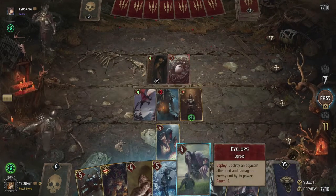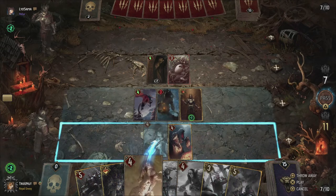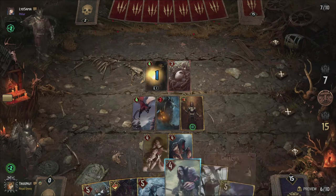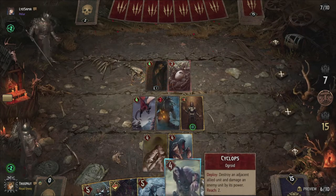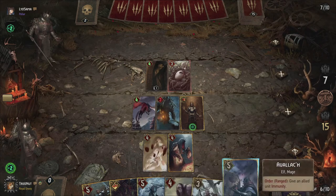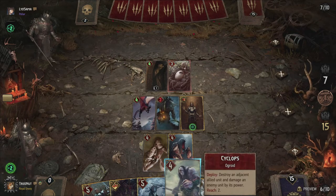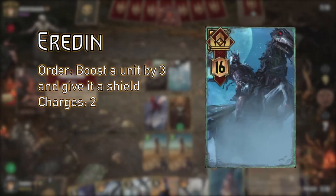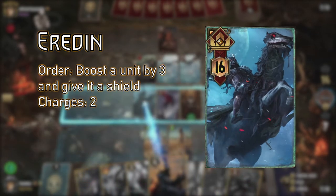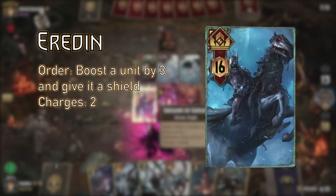Originally he could boost a unit by 4 and give it Immune, making your opponent unable to directly target that unit. If played right, this almost guaranteed you a win on the round you used it on, since you could immune a powerful engine unit. Crimson Curse changed this to boosting a unit by 2 and giving it a shield, allowing Eredin to do this twice. The tutorial update from last week changed this again by upping the boost to 3, but keeping the shield and the number of charges — so a boost by 3 and a shield.